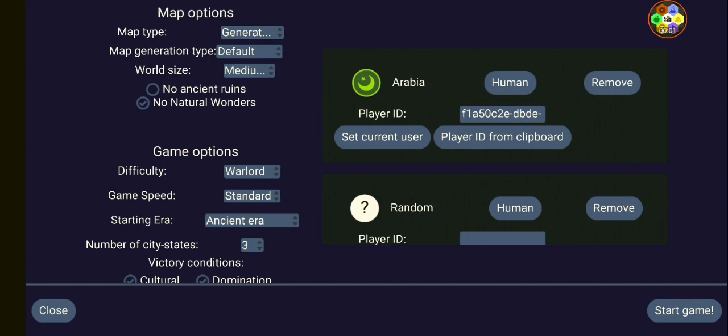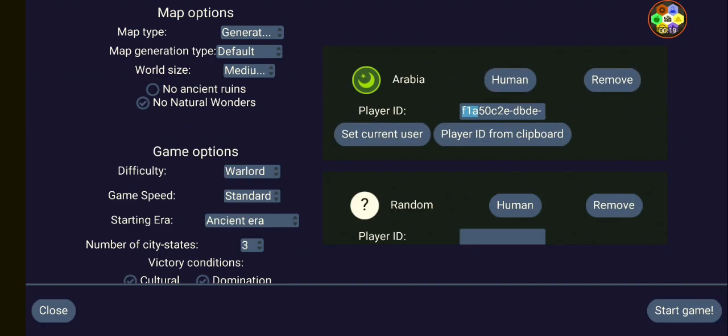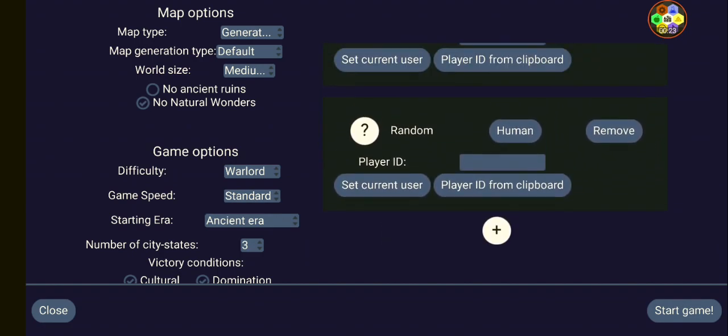Hey everybody, Onsense Gaming here. Today I'm going to show you how to do online multiplayer. First, you need your ID — on the first slot over here, set current user, click that, and then you'll get your ID over there. Once you do, you have to put another human and find their ID.